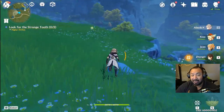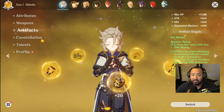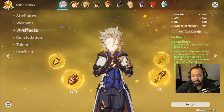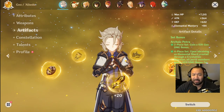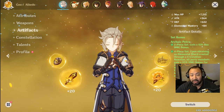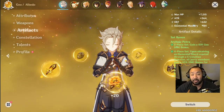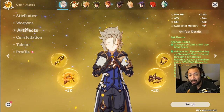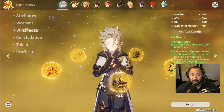When we get into builds, things get a little interesting because you have a variety of options. If you didn't see the live stream where we tested everything at Constellation Zero on YouTube, we tested Archaic Petra, Archaic Petra with Noblesse Oblige, defense mains, attack mains, and all kinds of different things to see what was most effective. Things will evolve based on what constellation your Albedo is and how you want to use him.